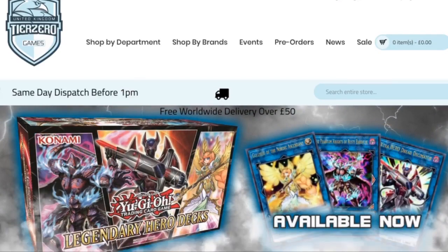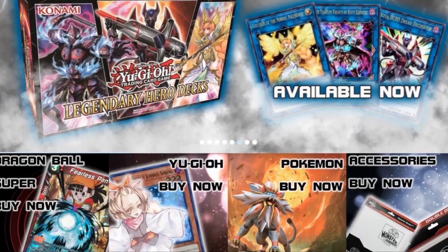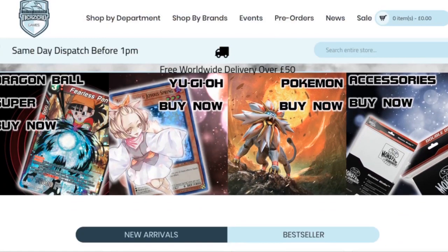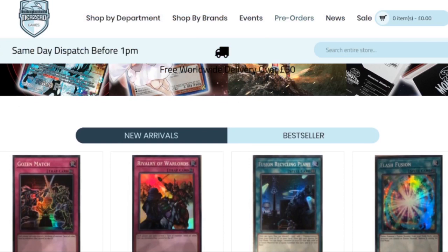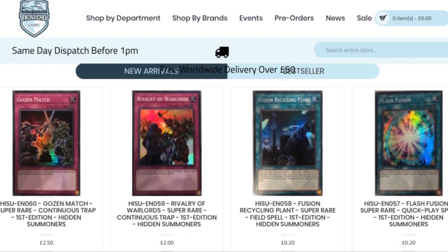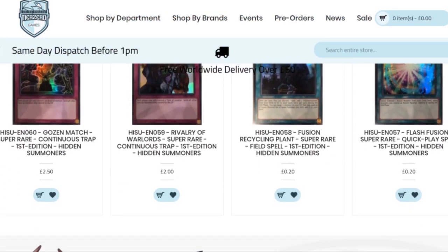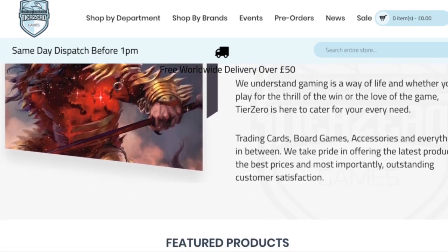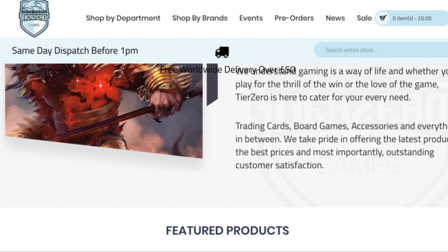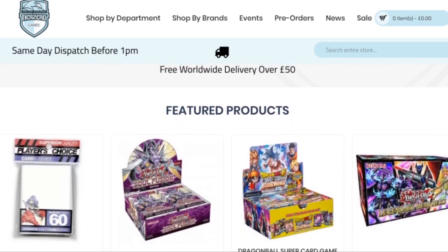Before we get started, don't forget we do have an amazing discount code thanks to Tier Zero Games. All you have to do is put in 'ZWGames5' to get five percent discount on your total order at tierzerogames.com. Links will be in the description below for massive discounts on all your Salamangreat needs as well as all your other Yu-Gi-Oh needs.